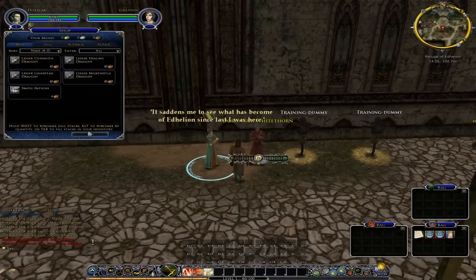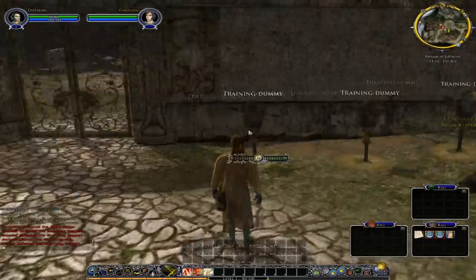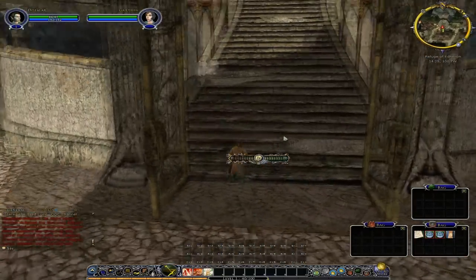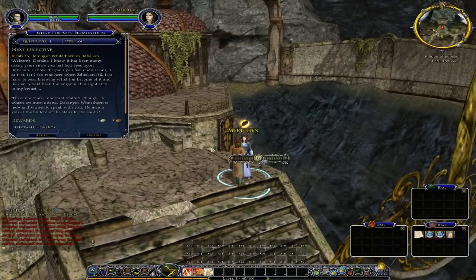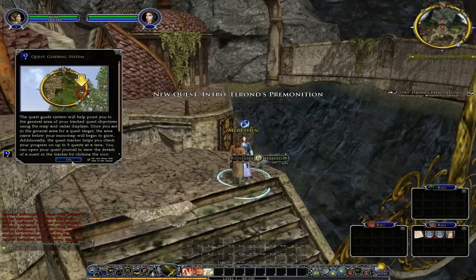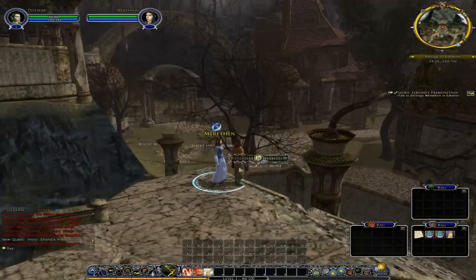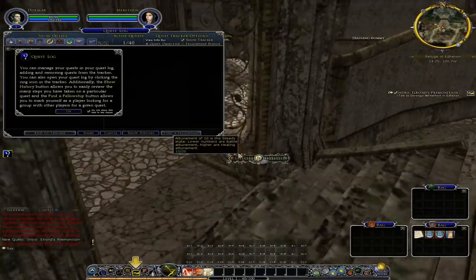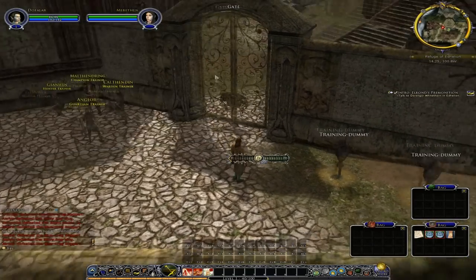Cool, got past the newbie tutorial. I think we're actually in the mainland now, and this person has a book over their head. Rune keeper trainer — don't think I'm high enough level yet. I do have an arrow up here though. 'Might you spare a moment of your time?' Here we go — talk to Draganor White Thorn, accept. Quest guide system will help point you to the general area of your tracked quest objectives using the map and radar displays. Five quests at a time — we can open a quest journal.